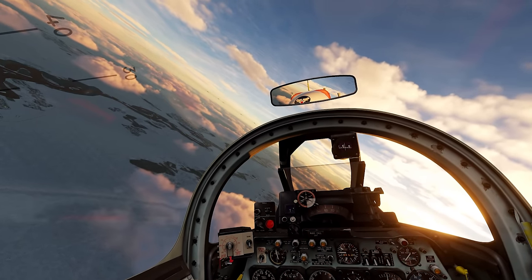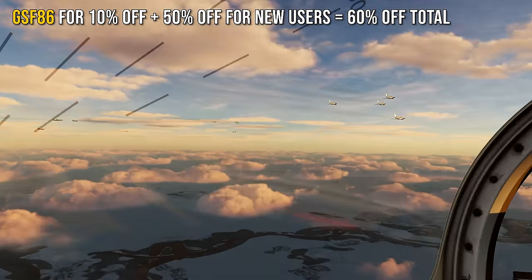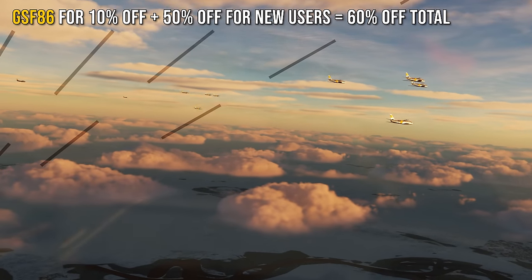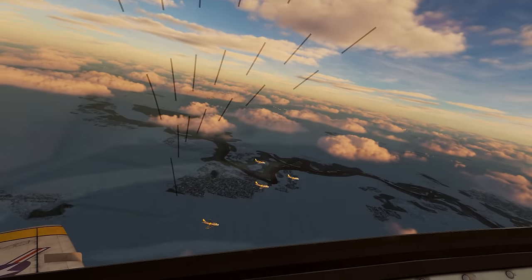As you watch this video, if you find yourself wanting to pick up the Sabre, you can use the code on the screen now — that'll get you 10% off. Look at all those Sabres with the very iconic yellow stripe.